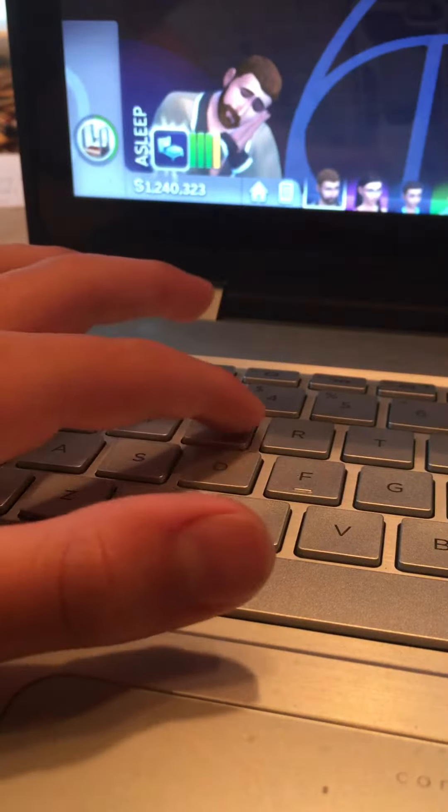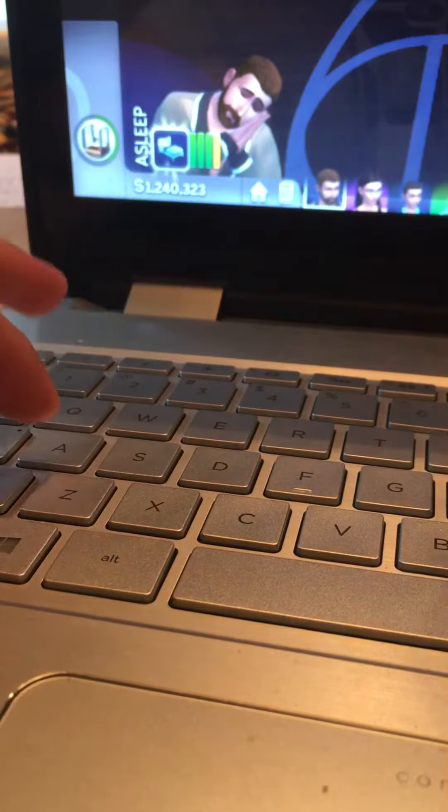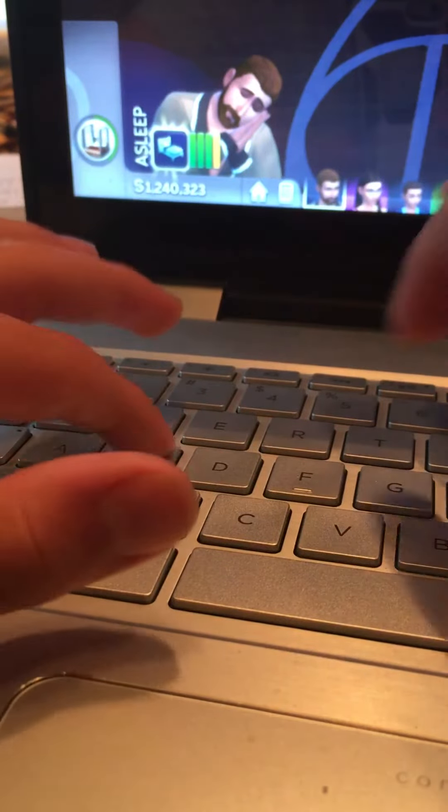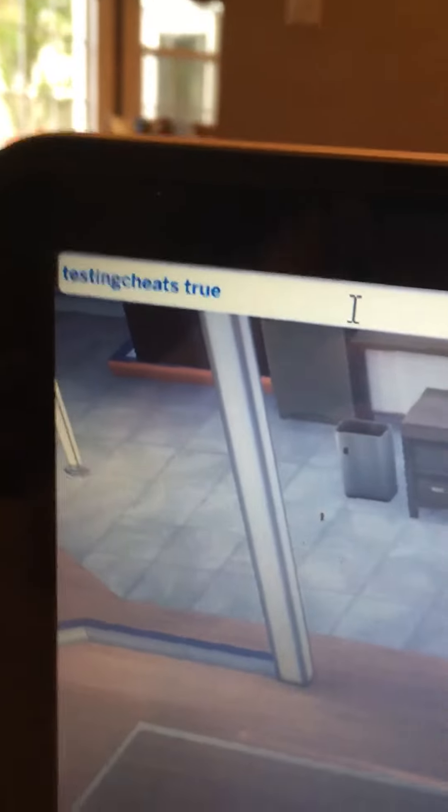Then you have to type in Testing Cheats — no spaces — so like: TestingCheats. Then space, True. Then press Enter. Then it says Cheats are enabled, and it's all good.